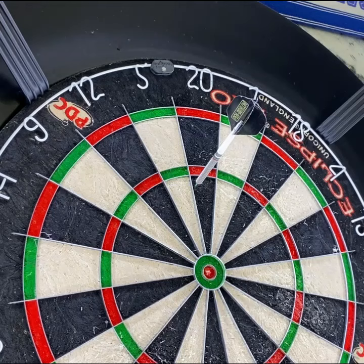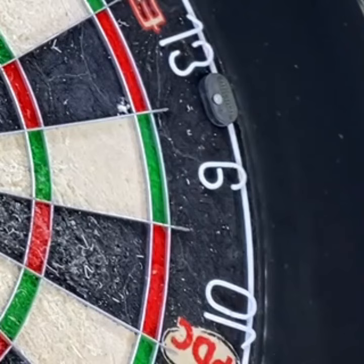If you are successful in 6 darts, then you would get 2 points, and therefore the checkout you go for next is 102. Every time you are unsuccessful, you would lose 1 point. So in this instance where you're going for 100 and don't check it out in 6 darts, you would go down 1 point to 99, and that would be the next checkout that you would go for.